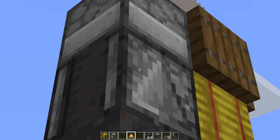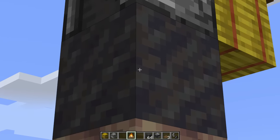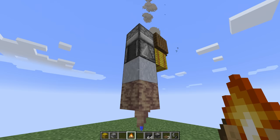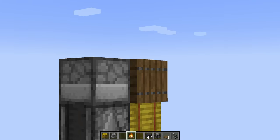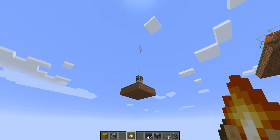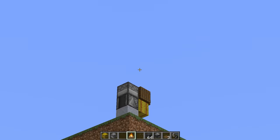The smoke is going to automatically go out as soon as the observer notices the mud block change. Watch this — one hour later — and there we go. Sometimes it can take a little bit of time, but clearly the mud turned into clay and the campfire smoke is gone. So if you were all the way over here, you could look up into the sky and see the smoke is gone, which means the clay is done being made.